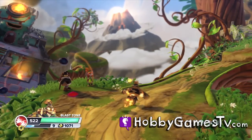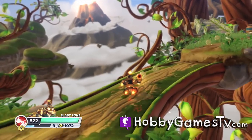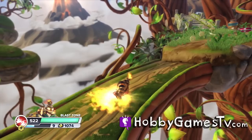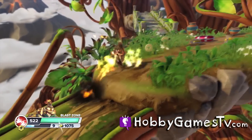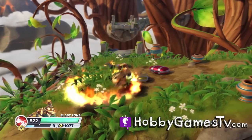Blast Zone has the fire attribute. He throws bombs, he can charge a sticky bomb, he has a furious charge where he can charge up and zoom across the screen also hurting enemies, and he can make a fire shield with his breath as you can see here.